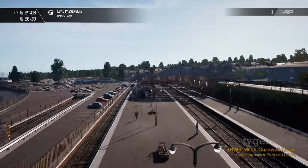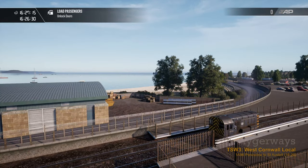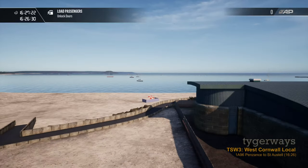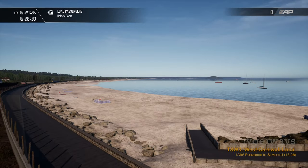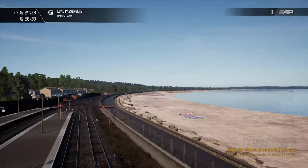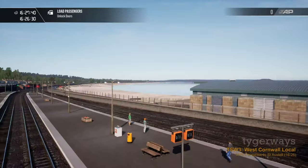This is Penzance station and the town — it is a seaside town, a holiday resort. Here you can see the beach and the really nicely done sea over there. That is St. Michael's Mount — a tidal isle that is only an isle when the tide is high. There is actually a castle on it; we might see it when we are passing along.